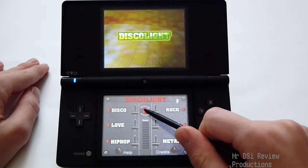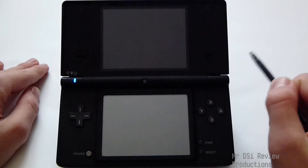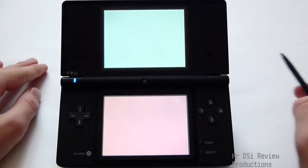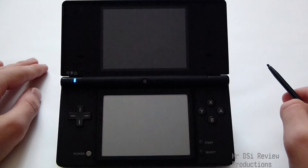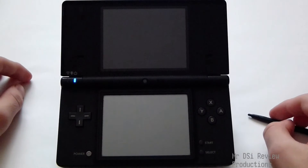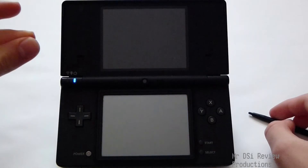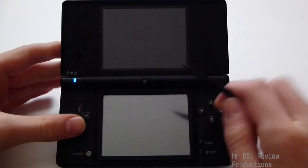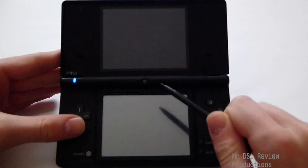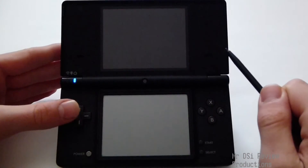The only really interesting thing is DiscoDisco mode, which is this button in the middle here. What it does is it lights up based on microphone input. So for example... there you go.